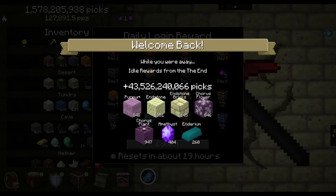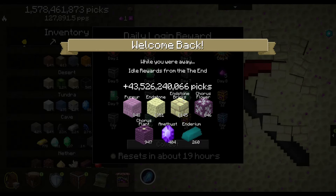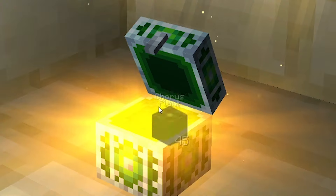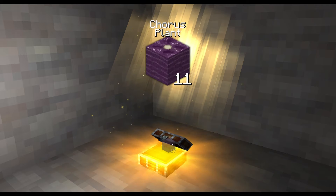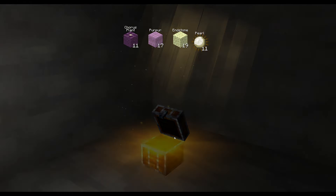While we were away, we mined 43 billion picks, plus a whole bunch of rare materials. And whatever's in this guy — Meteorite, Ruby, Diamond, Enchantment.